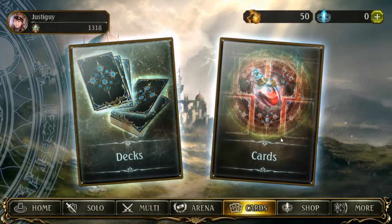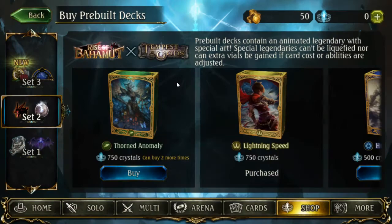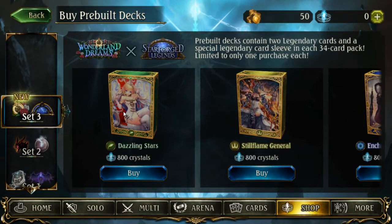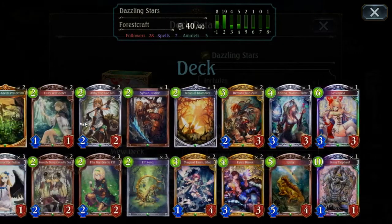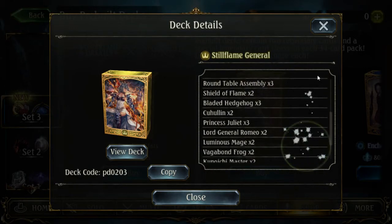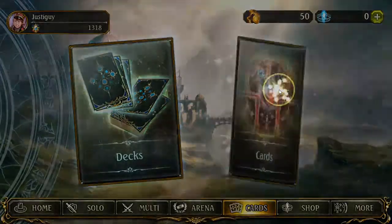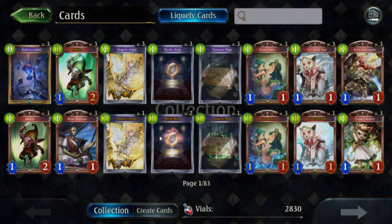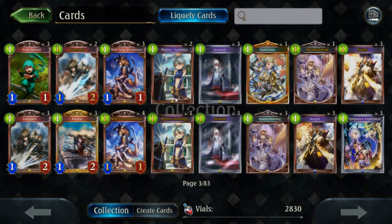One thing I really like about Shadowverse — and for a new player these are pretty great — you can buy pre-built decks. For new players, you can get cards that, essentially like real card games, will help you get started. Or if you want to turn these cards into vials, you can craft new cards, which I find pretty helpful. When I first started this game, that is essentially what I did.